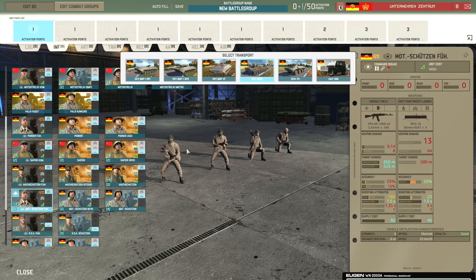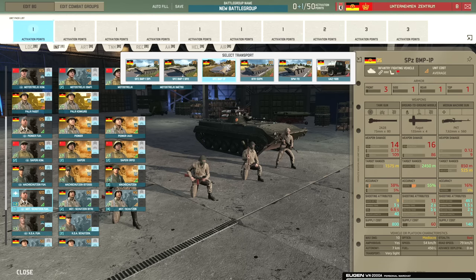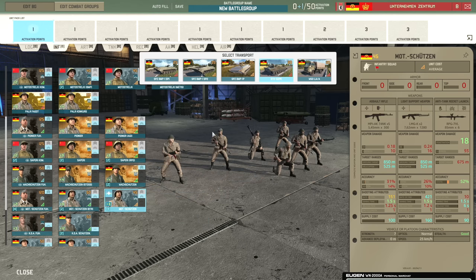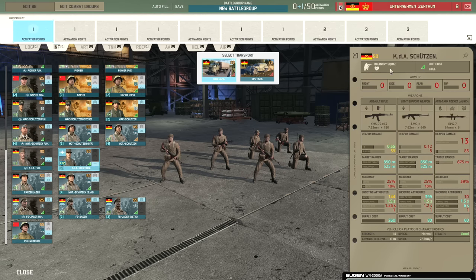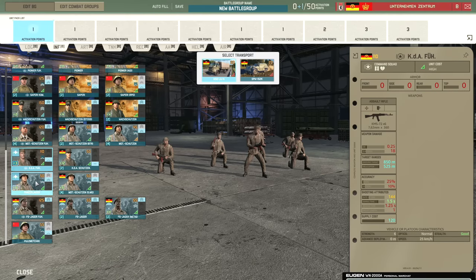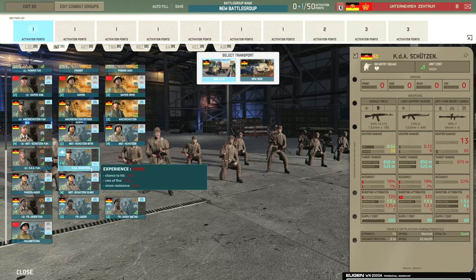Then we have the Motschützenführer with the IFV trait and resolute trait, with options for all the different BMP-1 variants: BMP-1 SP-1, BMP-1 SP-2 with the Malyutka, BMP-1P with the Fargo, plus BTR-50PK and SPW-70. Then the Motschützen-BTR with just the resolute trait in the SPW-70. Then the standard Motschützen with resolute and all those BMP options. Then we have the KDA — now reservists. KDA Schützen are not going to be as good as they were; they have that negative trait and come in at the lowest veterancy level of poor.